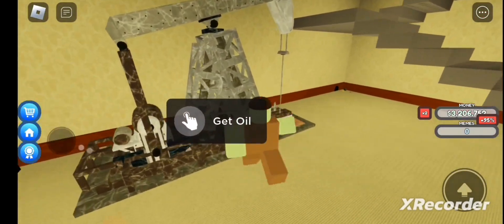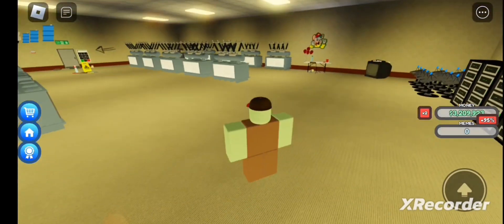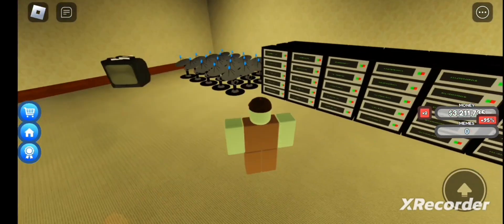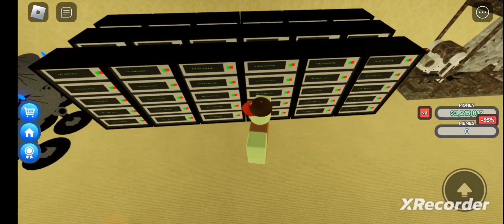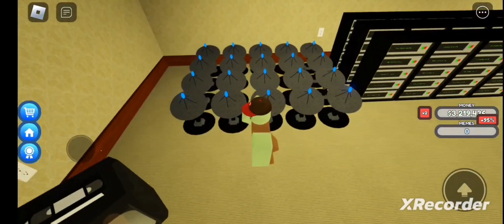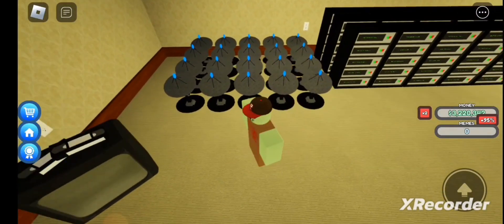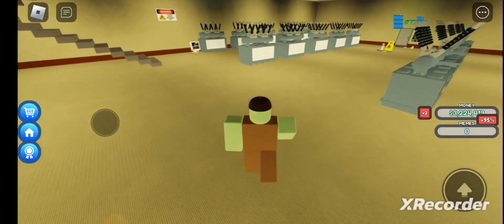The AI robots need oil at a certain time, so just use this tool to get oil. You might need a friend to help you because they can run out of oil fast. These items are supposed to help the AI bots get more money, and these make the robots work faster to get you money faster.